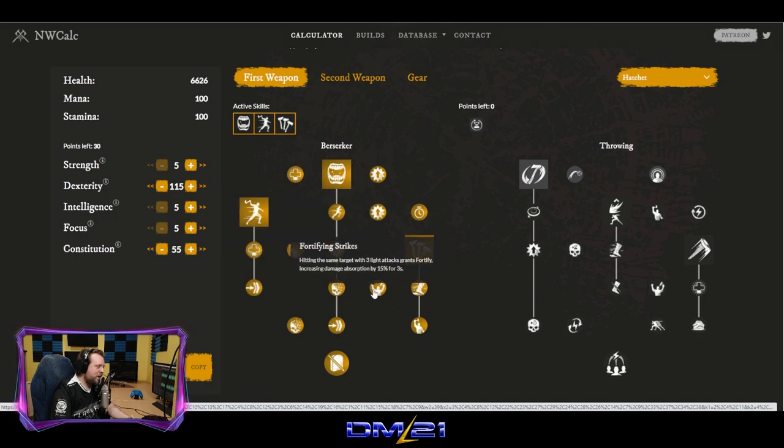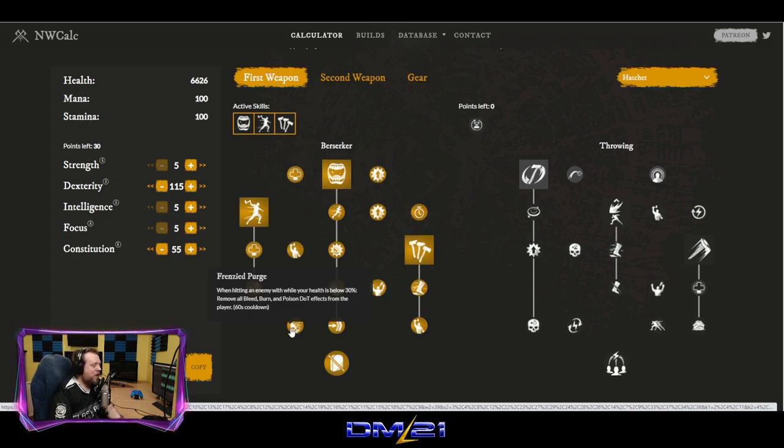Fortifying Strikes: remember that three light attack combo? Not only does it give you 30% empower on your next heavy, it now also grants Fortify, increasing your damage absorption by 15%. So not only are you a high-damage axe wielder, you're also much tougher to take down. Frenzied Purge: when hitting an enemy while your health is below 30%, you remove all bleed, burn, and poison damage-over-time effects from yourself.